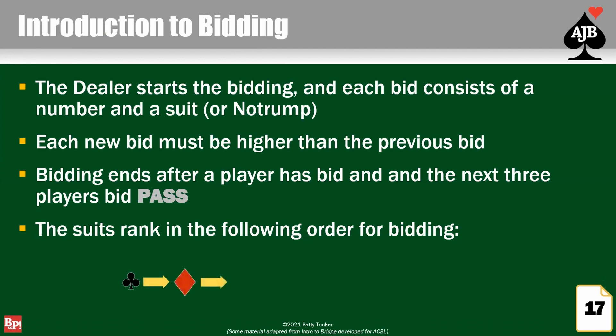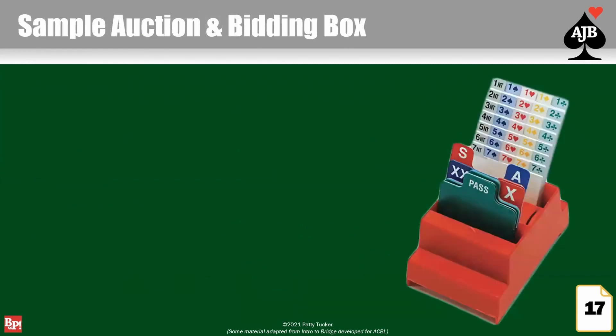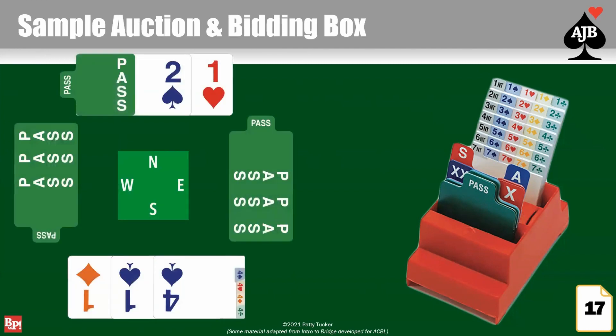Clubs is the lowest suit. Diamonds is next. Then hearts. Spades is the biggest suit. And then no trump is highest. If you have trouble remembering that, it's alphabetical — except for no trump: C, D, H, S. Clubs, diamonds, hearts, spades, no trump. You might have wondered what those little boxes on the edge of your table are — those are called bidding boxes, and we use those to help keep track of how the bidding goes. If you look at the right-hand side of the box, you see one club, then one diamond, one heart, one spade, one no trump. That's our rank order of suits.